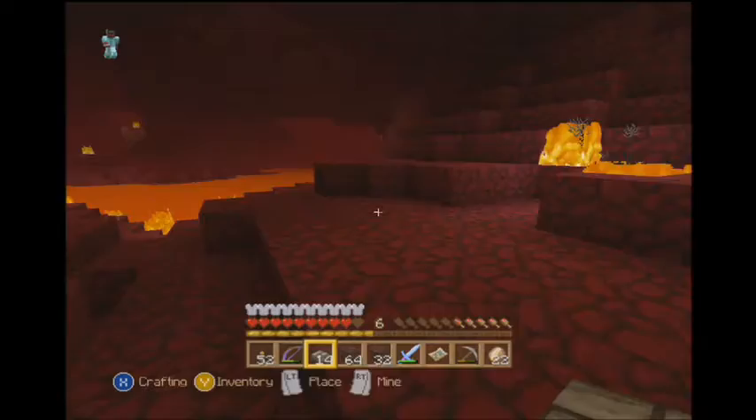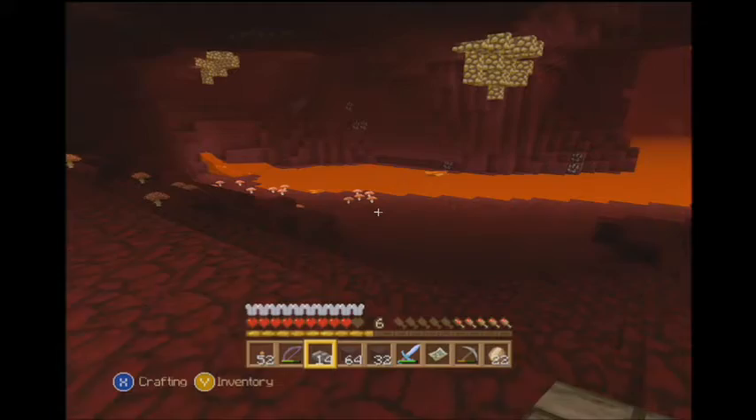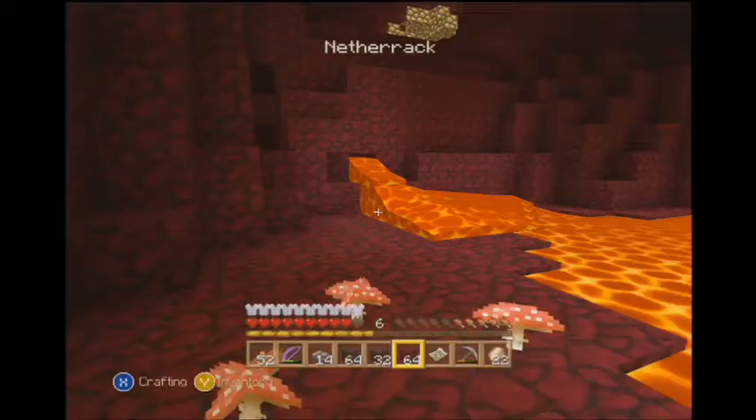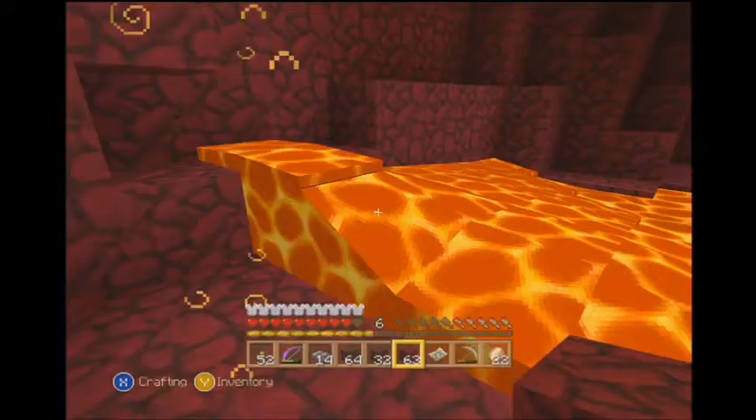My place is somewhere over here — yeah, right through here. Now I need to make a staircase up over here. But I like Russell Wilson and Marshawn Lynch from the Seahawks — I always have liked Marshawn Lynch, ever since he was a Bill.